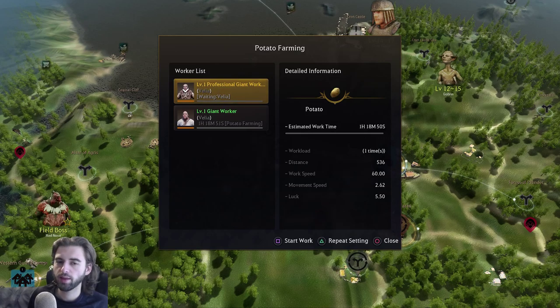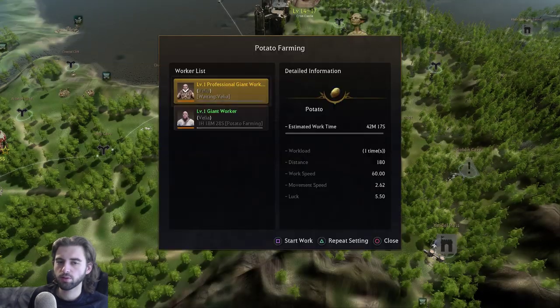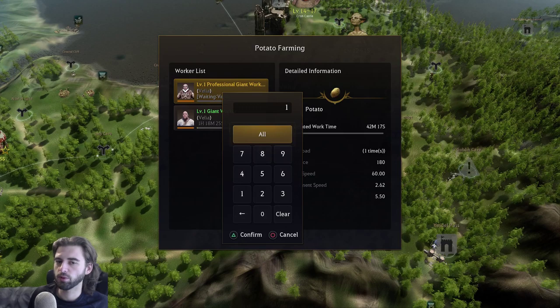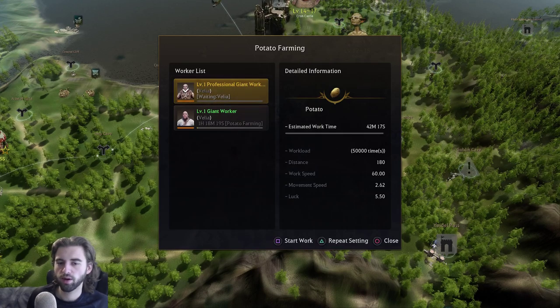This will make the worker repeat the task 50,000 times, assuming you have sufficient stamina. Press square to start work — that worker is now going to start farming potatoes. All potatoes farmed will go into your storage in Velia. Do the same thing for Bartali Farm: press X to select it, flick up and to the right, select the worker, set the repeat settings by pressing triangle, click all, press triangle to confirm, and then press square to start the work.